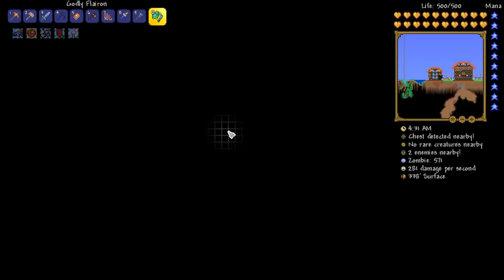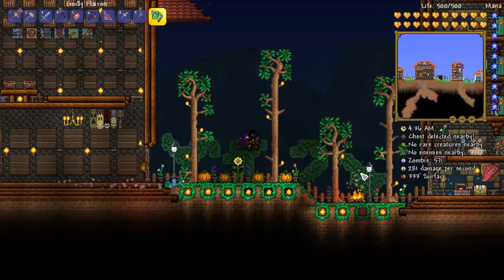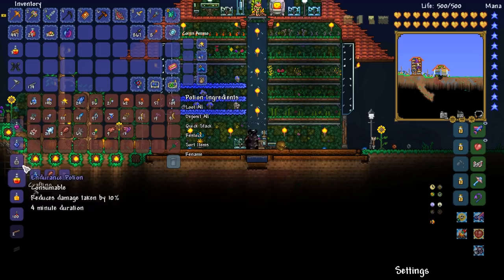Before that, I just want to show you guys something real quick - I have organized everything in my greenhouse. I've brought over all of the stuff that we got from fishing as well. Check out all of these potions we can now make: warmth potions, rage potions, endurance potions, calming, heart reach. All of these things are probably going to be useful against the Duke of Dukes. Let's grab a calming potion this time as well.